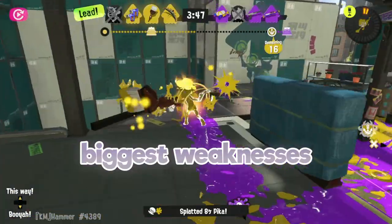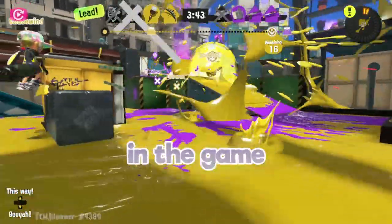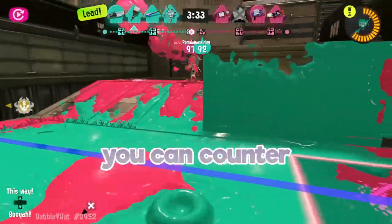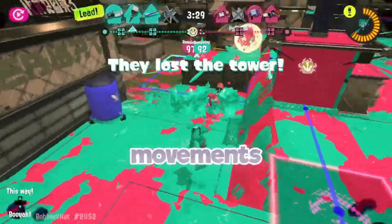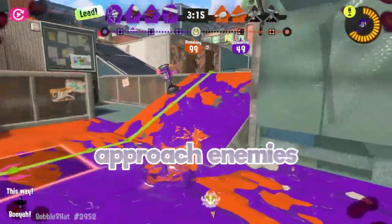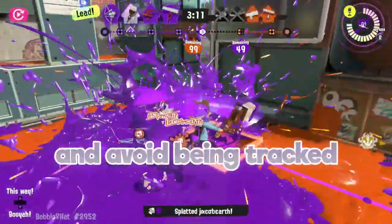One of the biggest weaknesses of Octabrush is that it is easily outranged by 80% of the weapons in the game, meaning that when just painting the map, you are an easy target for everyone. One way to counter this weakness is by using the ability Ninja Squid. This ability hides your movements while swimming in ink, allows for sneak attacks, and helps you hide when retreating from a fight. Since you need to approach enemies to secure kills, this ability makes sneaking up to them easier and helps avoid being tracked.